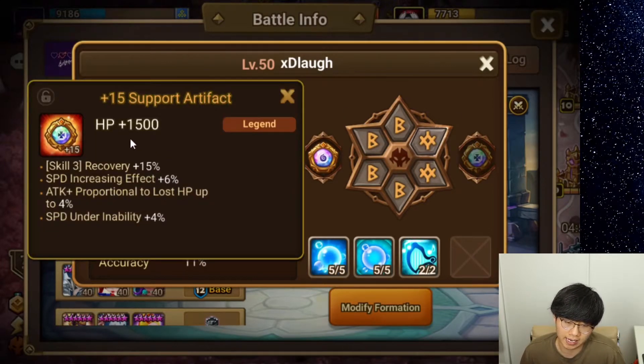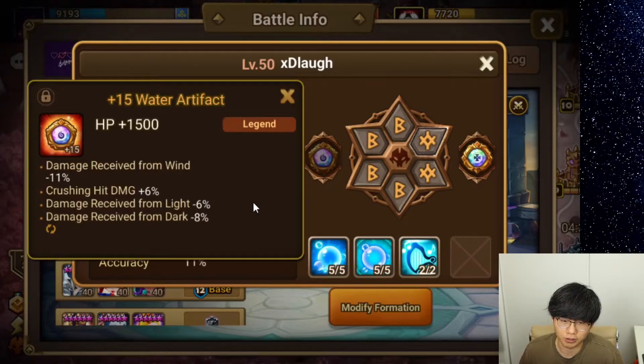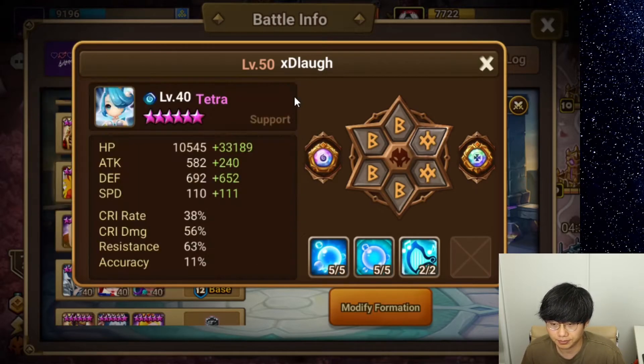These are the artifacts. I got a juicy skill 3 recovery plus 15%. I know that G3 players have skill 3 recovery plus 20% or 25% on their Mollies, so it's really, really toxic. But this is the best I could do for mine. And then also another HP artifact that takes less damage from wind, light, and dark. That's Tetra.